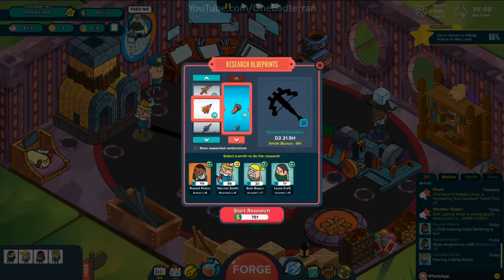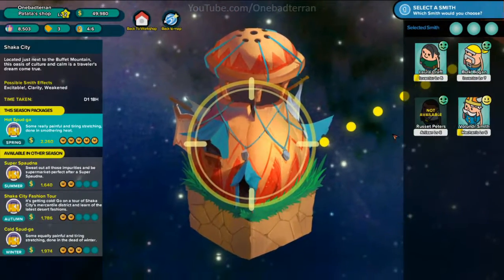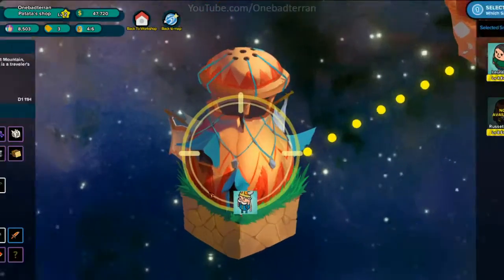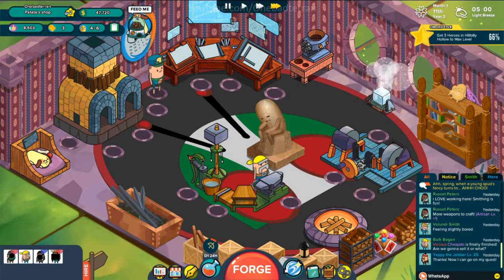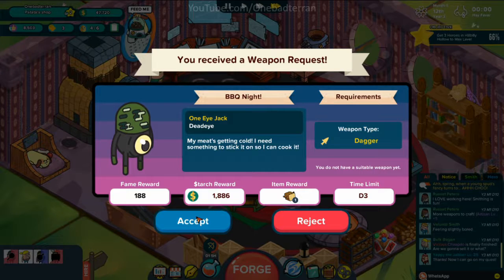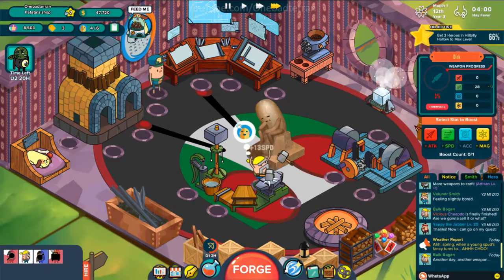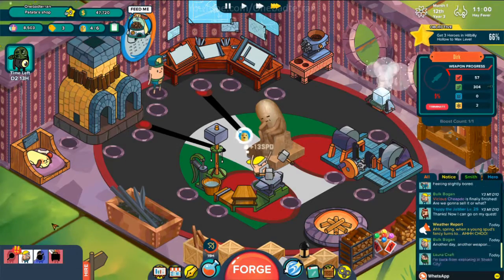What else can we do? A bow — Russet Peters, go bow it up. We need a vacation for Vondersmith, and we're going to go explore with Lorecraft. Good job everybody, we did well. So we need to continue producing weapons and sell some stuff. You want a dagger — just a dagger? All right, may as well give it a speed boost. Bulk Bogan, have fun.